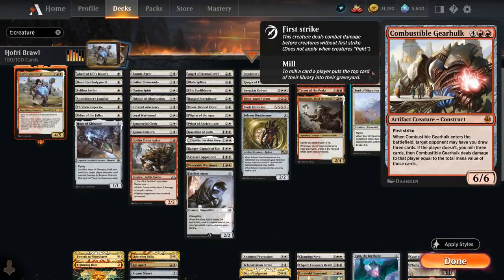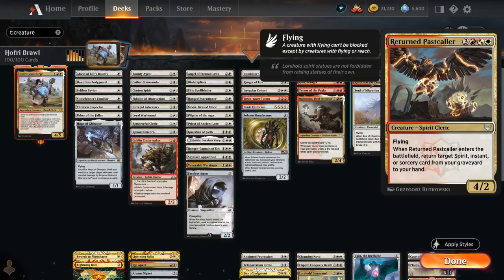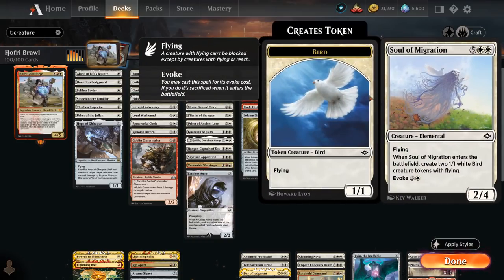Combustible Gearhulk is a 6/6 artifact creature with First Strike that when it enters will typically mill the top three cards of our library and deal damage to the opponent equal to the total mana value of the milled cards. Returnpasser Caller is a 4/2 spirit with flying that when it enters can return a target spirit, instant, or sorcery from our graveyard to our hand, setting up powerful recursion loops. And Soul of Migration can be evoked for four mana — quite synergistic with Hofri, as when it enters it creates two 1/1 white bird tokens with flying. If we evoke it, we sacrifice it right away, make two birds, and it comes back in spirit form making two birds once again.